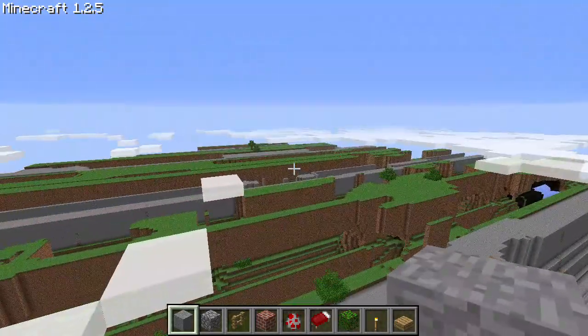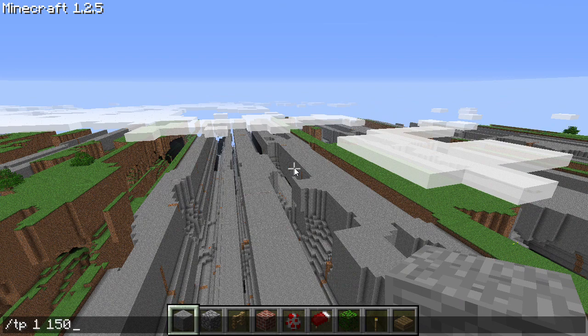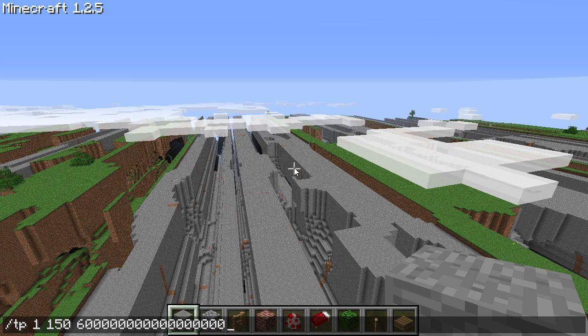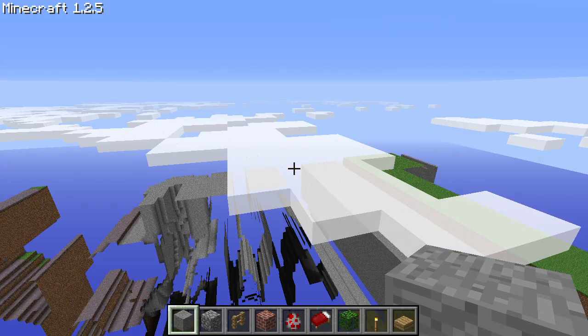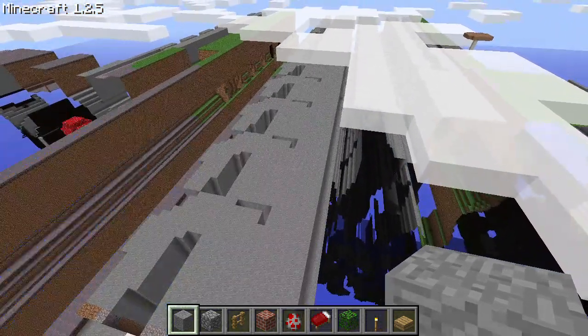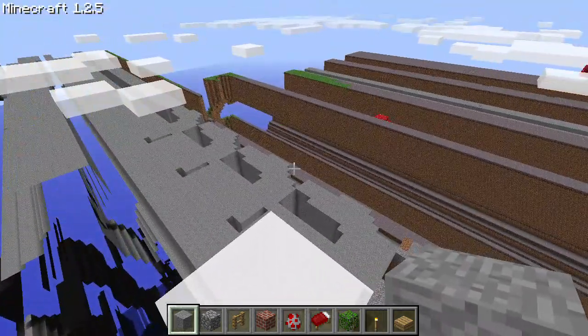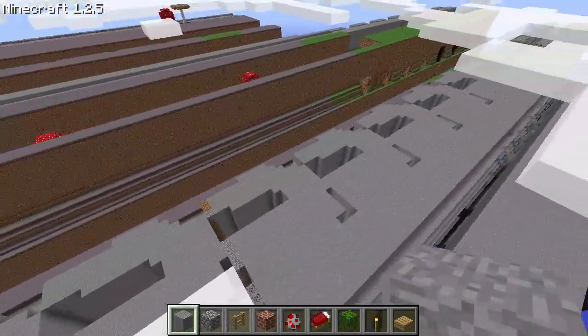Now let's head to 150 and then 600 quadrillion — five, six, seven, eight, nine, ten, eleven, twelve, thirteen, fourteen, fifteen, sixteen, seventeen. Now you can already see the beginnings of chunk rendering issues and there are quite a few repeating patterns.